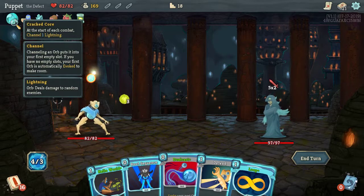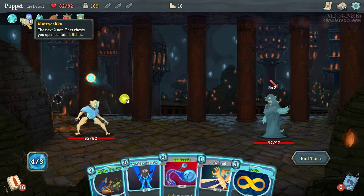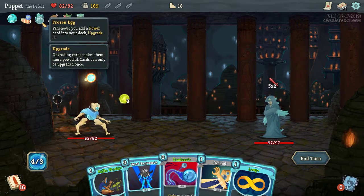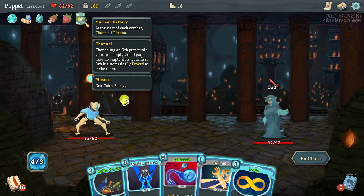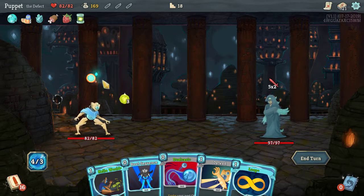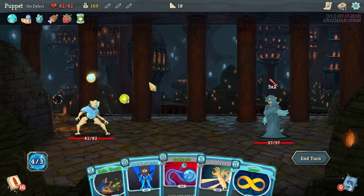Let me show my relics. We have the Crack Core — always start with it, channeling Lightning. I have the Matryoshka: non-boss chests contain two relics, that's triggered once. Frozen Egg: whenever you add a power card to your deck, upgrade it. Meat on the Bones: if HP is at or below 50 at end of combat, heal 12 HP. Strawberry adds to max health. Nuclear Battery lets me start with a Plasma — gives me an extra action, and when it triggers it gives me two actions.